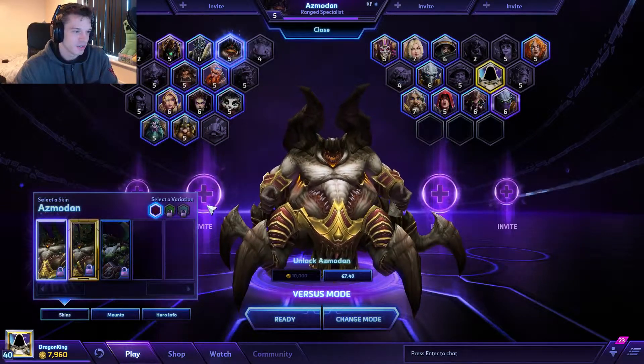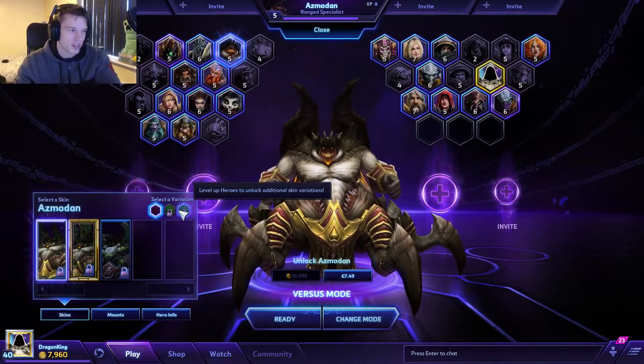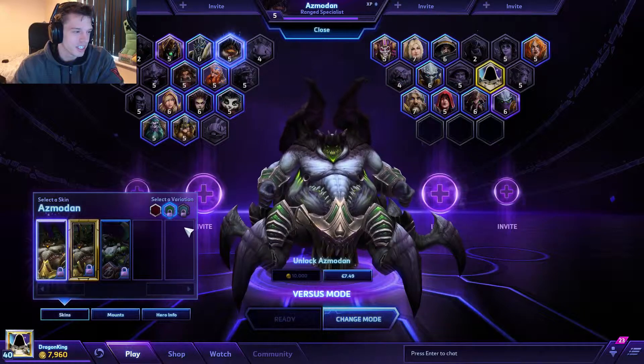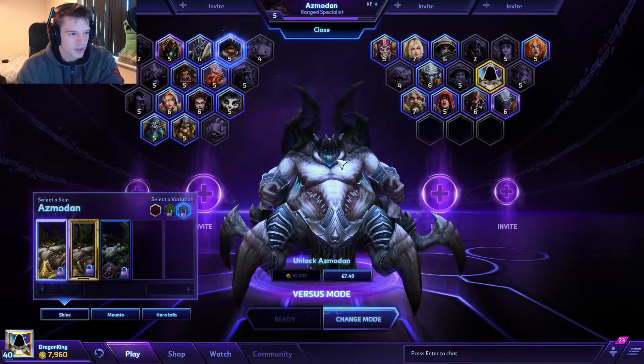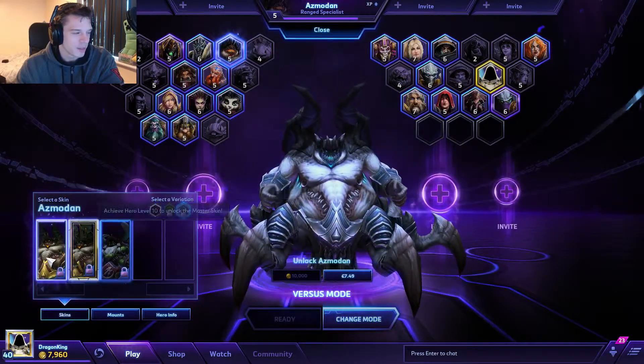So this is his default one. Obviously if you don't know Azmodan, he's the Lord of Sin from the Diablo world. This is his green version, and his sort of bluey version, which looks pretty cool — he looks like he's from the Nether in Minecraft.